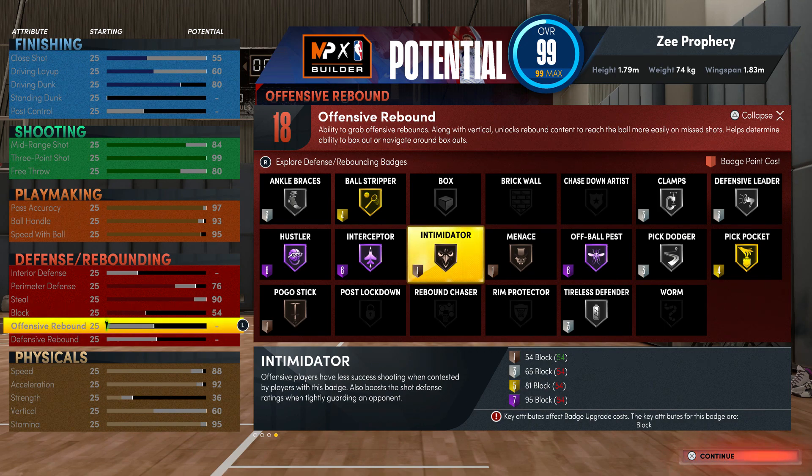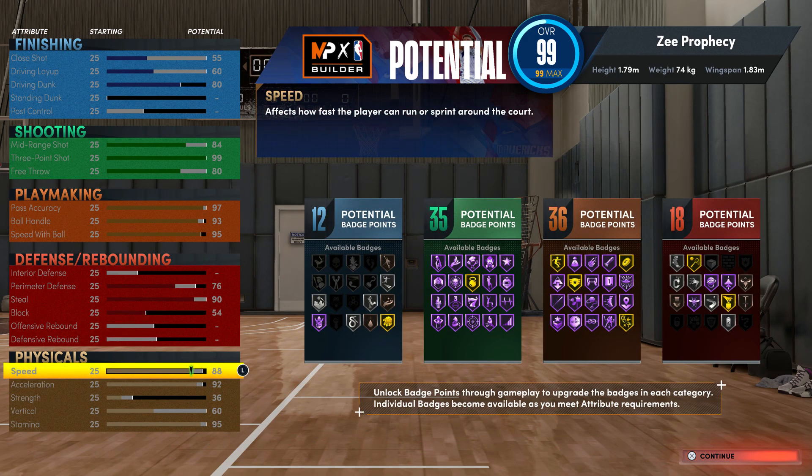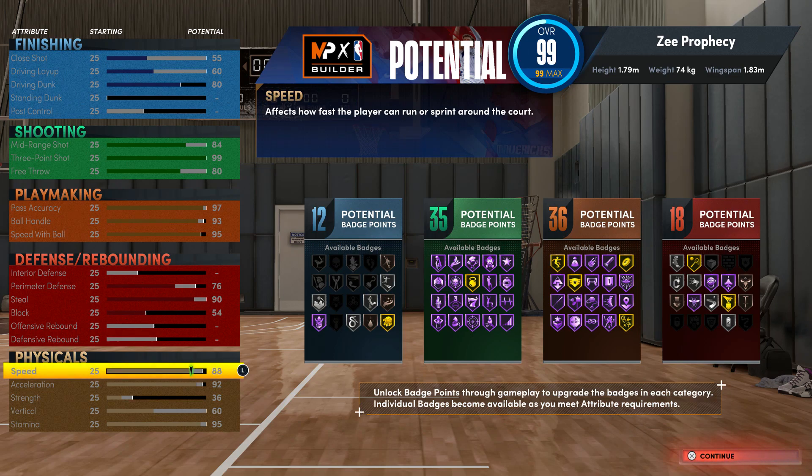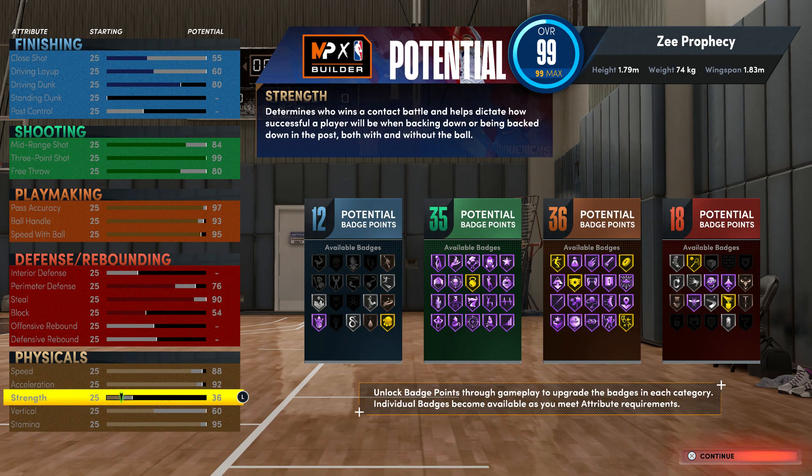For physicals you got 88 speed and 92 acceleration. Acceleration is probably more important than speed for those fast-break transitions — if you need to save a bucket or get to the corner. I also gave you a little strength on this build to help you clamp up. A benefit of strength that I haven't mentioned on this channel before: it helps you slide past people that don't have strength even if they have clamps. If they don't have the same strength, you can dribble and slide off them instead of getting bodied up. A little strength goes a long way.